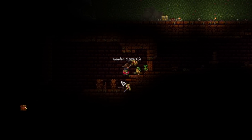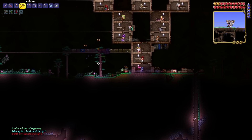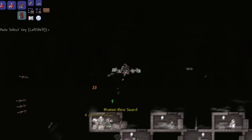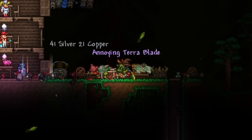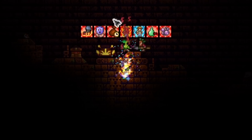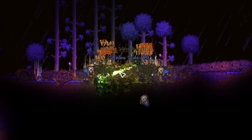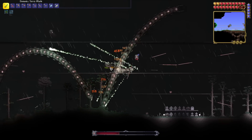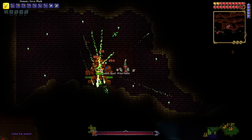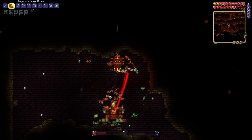I went straight into Golem's temple, got myself a solar tablet, and then waited for daytime. Once it was daytime I summoned a solar eclipse, and upon killing my very first Mothron, I got the broken hero sword. I used that to craft the Terra Blade, then went straight into Golem's dungeon to fight Golem. Unfortunately I did not have the correct grids unlocked, so I had to go re-fight the Eater of Worlds over and over again to make more money to unlock the summon for Golem. I fought the destroyer and various bosses, and once I had enough I finally unlocked the dreaded Golem temple. I went to fight Golem with my vampire knives and Terra Blade — it was very easy to defeat.